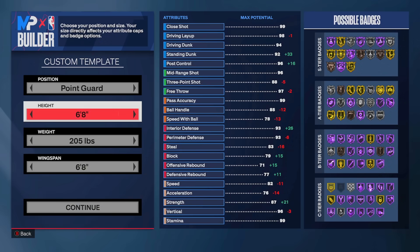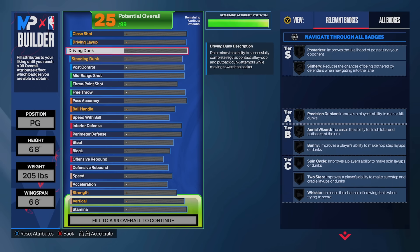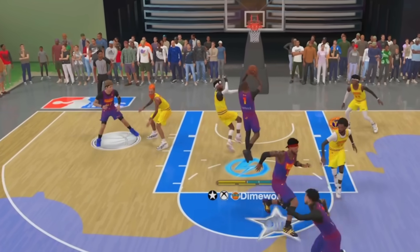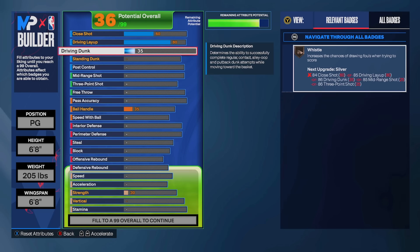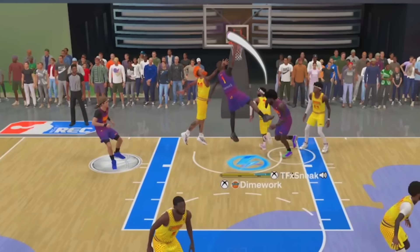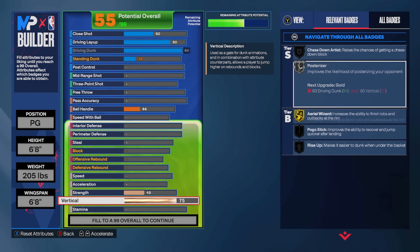We're going with a 6-8 point guard, 205 on the weight, and a 6-8 wingspan. Even though it's primarily a dunker build I still wanted to be reliable with layups, because there are times where a floater might be your safer bet. I went with an 80 close shot — it's a taller guard build so hall of fame giant slayer isn't necessary — but that 80 gets hall of fame pro touch. With driving dunk at 94 we're also getting hall of fame bunny, hall of fame two-stepper, spin cycle, and more, making our layups more dynamic.